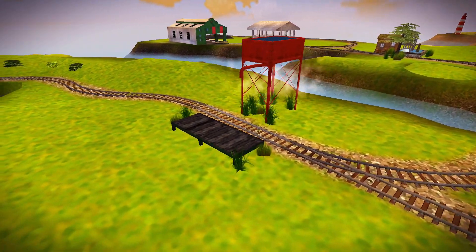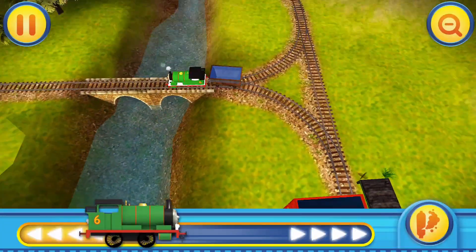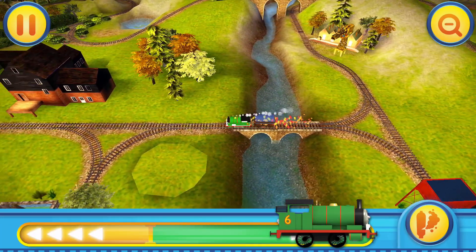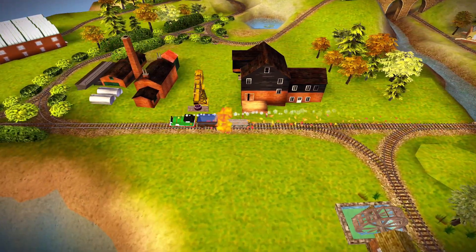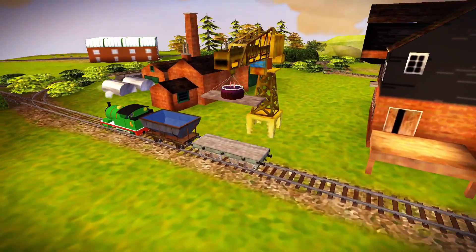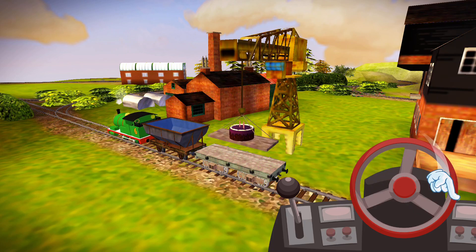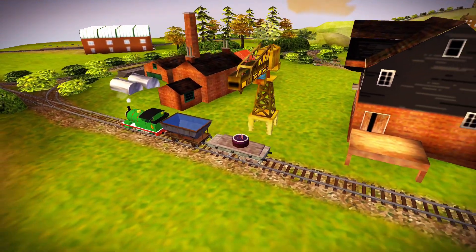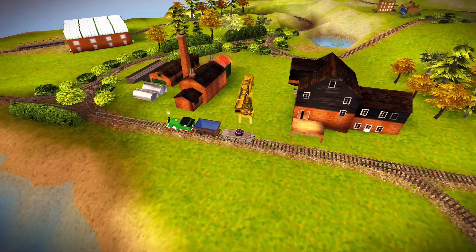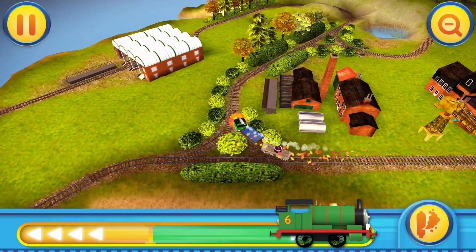The water tower! The engines think that choice was great! What a beautiful cake! Sir Topham Hatt will be very happy! Place the cake very gently onto your engine's flatbed.